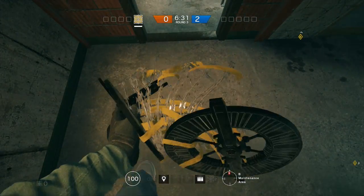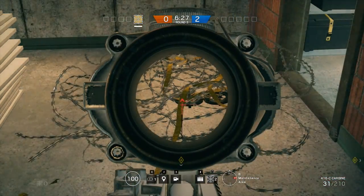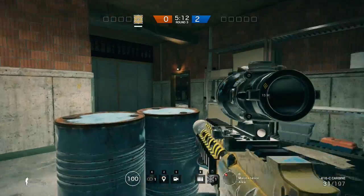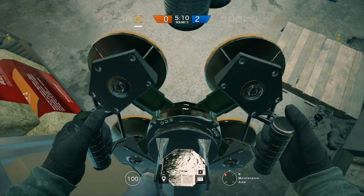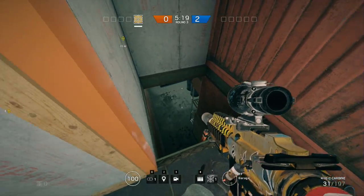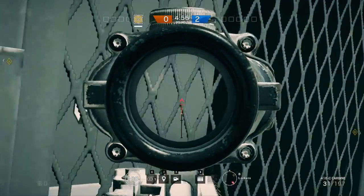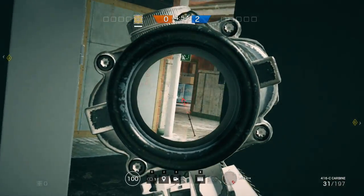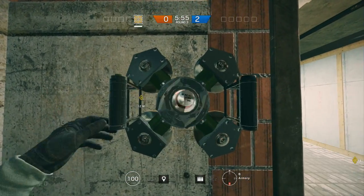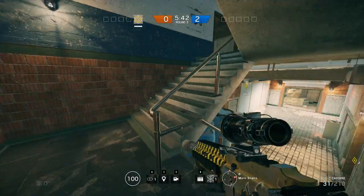Now I'm going to be talking about gadget placement. Barbed wire can be dropped by the B site and A site entrances to stop enemies rushing you and to make their peeks much slower. Place an ADS behind the barrels in the ladder room to prevent enemies from flashing you or fragging you out of the right side of the room. Make sure there isn't any enemy line of sight to it from far away so that they can't take it out. Put another ADS in this corner of the B bombsite to prevent enemy smoke grenades and frag grenades coming from the destructible wall next to it.